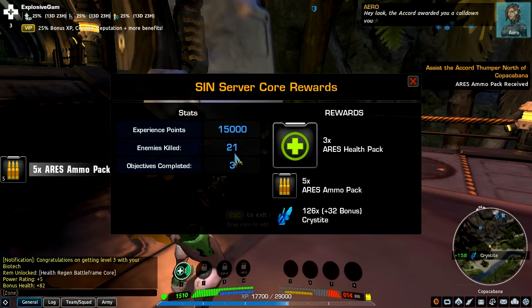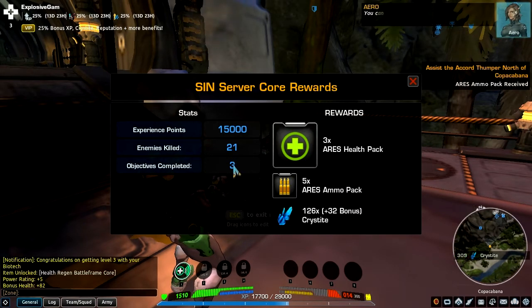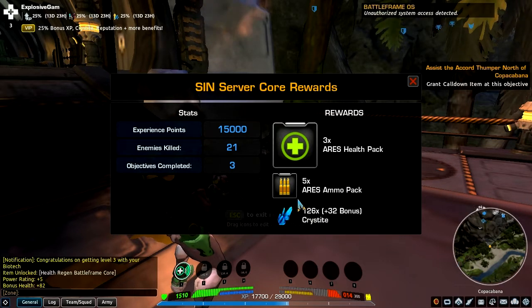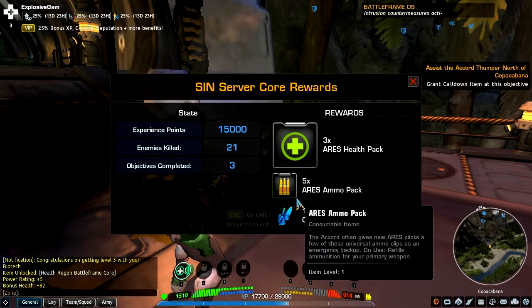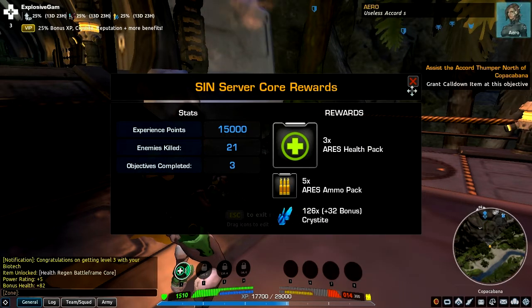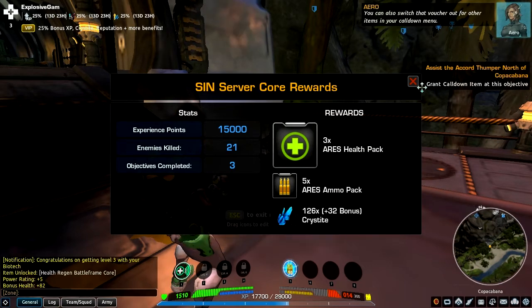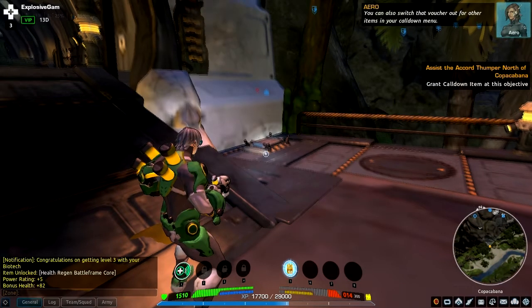1,500 experience. A 15,000 call-down voucher — you can use it to call down equipment to your location in the field. It looks like it's an ammo pack; it could save your life in remote locations where ammo is scarce. I'll load it into your battle frame's interface for easy access. Unauthorized system access detected — intrusion countermeasures activated. Now you just need to activate it. You can also switch that voucher out for other items in your call-down menu.